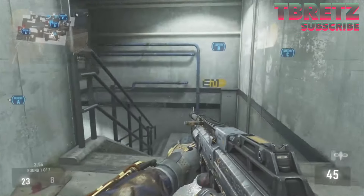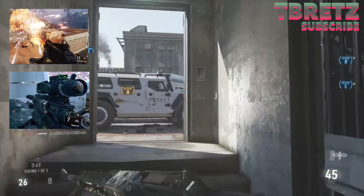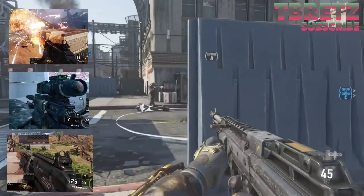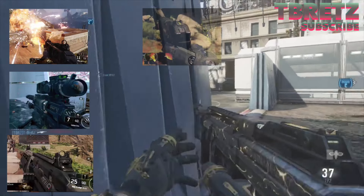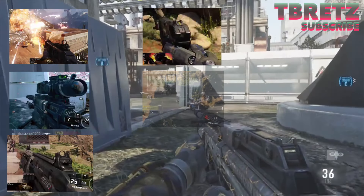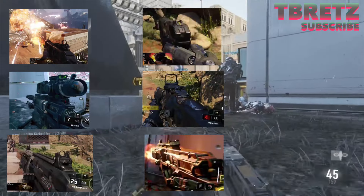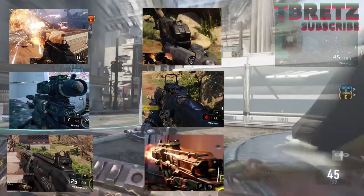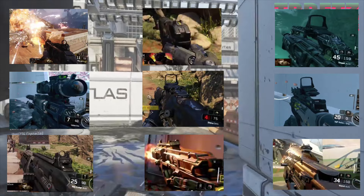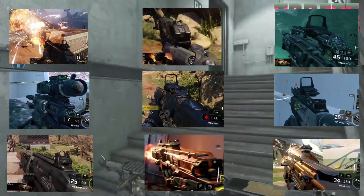Primarily we have the KRM 262, which is a pump action shotgun; the Locust, which is a bolt action sniper; the Man of War, which is a slow fire assault rifle that reminds me of the Remington R5 in Call of Duty Ghosts; the MR6, which is a standard pistol like the 5.7 from Black Ops 2; the Shiva, which seems to be a semi-automatic assault rifle; the Spider, which I think is a PDW or machine pistol; the Vesper, which looks like an SMG; the VMP, also an SMG; and the Weevil, which could be an SMG or an assault rifle.